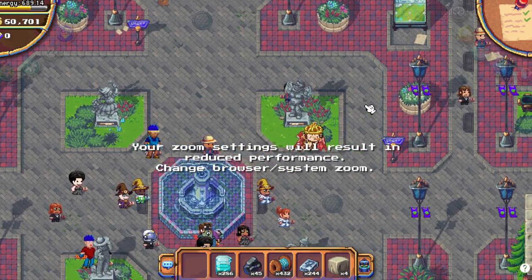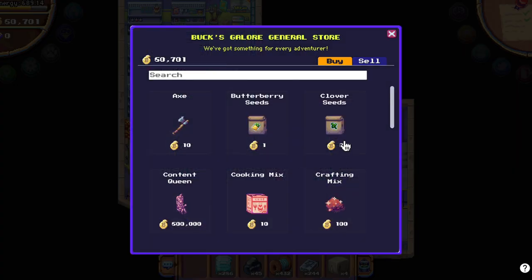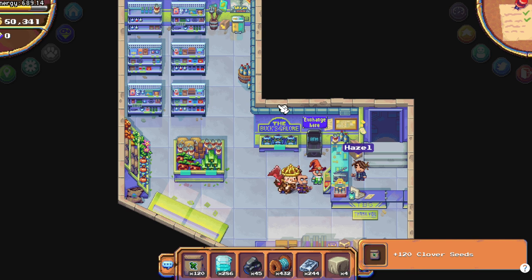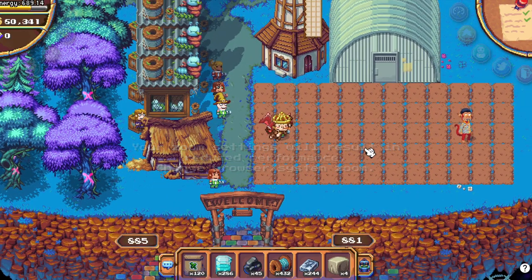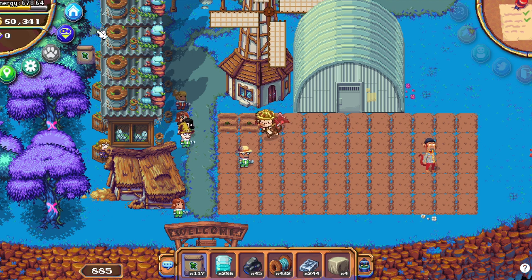Now for the quest, first of all you need to go to Hazel to buy the new crop. I would suggest buying at least 100 because we need a rare crop and from what I saw it's like a 10% drop chance. You can use any farm that has 60 crops, like farm 883, and you plant them. They require a lot of life energy, around 3.5 each.